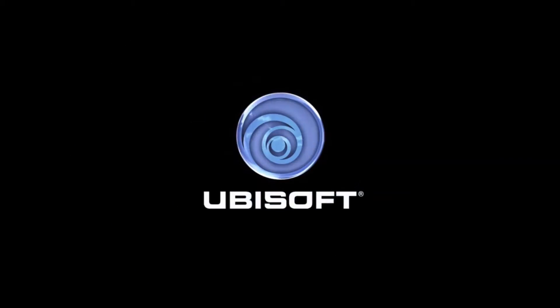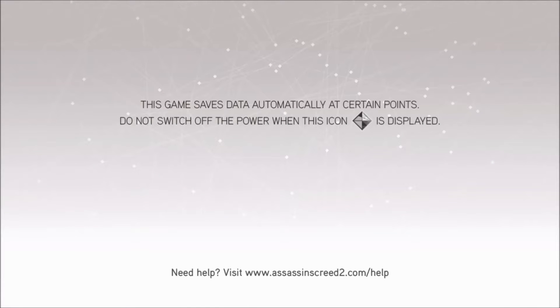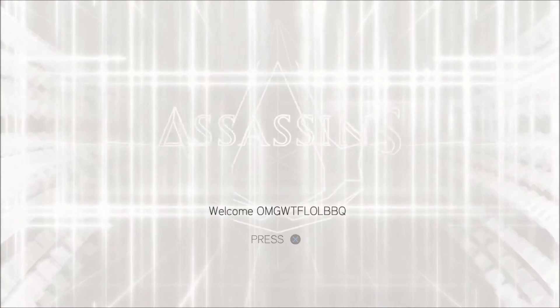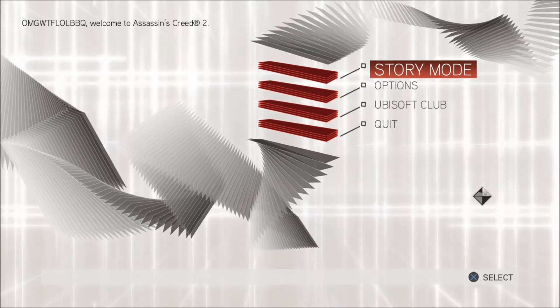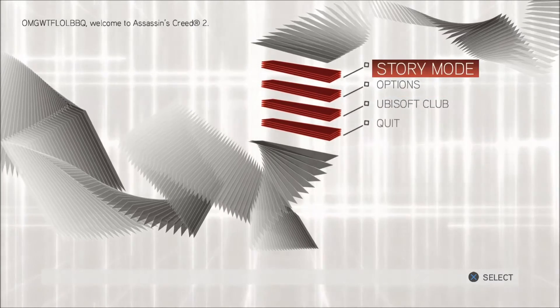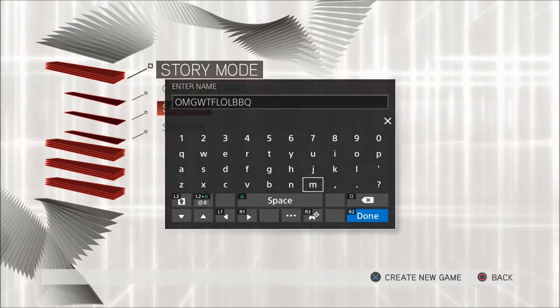Hello, everybody, and welcome to a game that saves data automatically at certain points — a game inspired by historical events and characters, developed by a multicultural team: Assassin's Creed 2. This is the Ezio Collection version that just came out a couple months ago. It's supposed to make it look a little prettier. I'm not really sure if it does, to be honest, but it's the version we're going with.